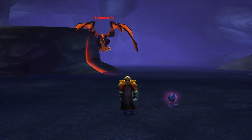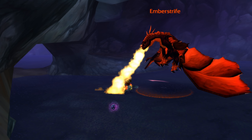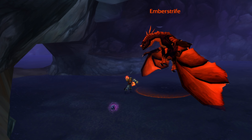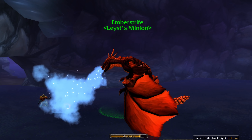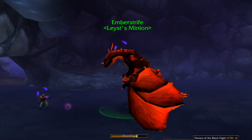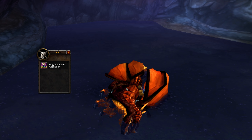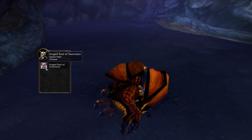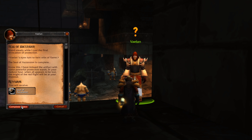Once you have made your way to the den, place the Unforged Seal of Ascension on the ground in front of you by clicking the item you got from Vaylin. Then pull Emberstrive and DPS him down to 10% — be careful not to accidentally kill him, as this has happened before. As soon as he reaches 10%, use the Orb of Draconic Energy to channel and mind control him. You'll then need to use his fourth ability, Flames of the Black Flight, to forge the seal, making sure you are facing the seal before using the ability. If done correctly, you can now loot the seal and turn in the quest by heading back to LBRS to talk to Vaylin, who will reward you with the Seal of Ascension.